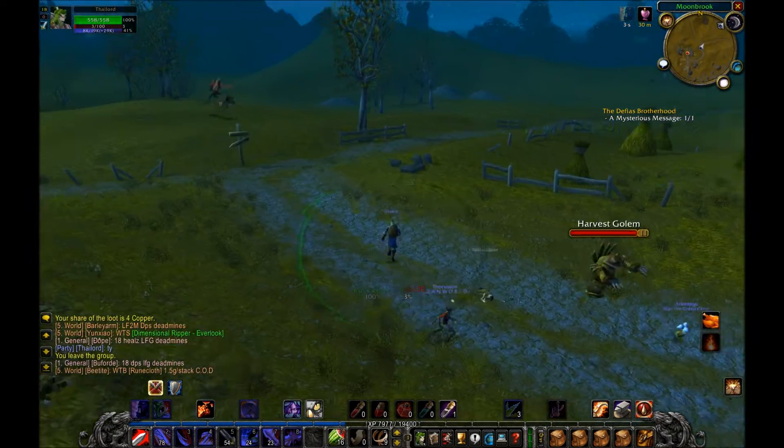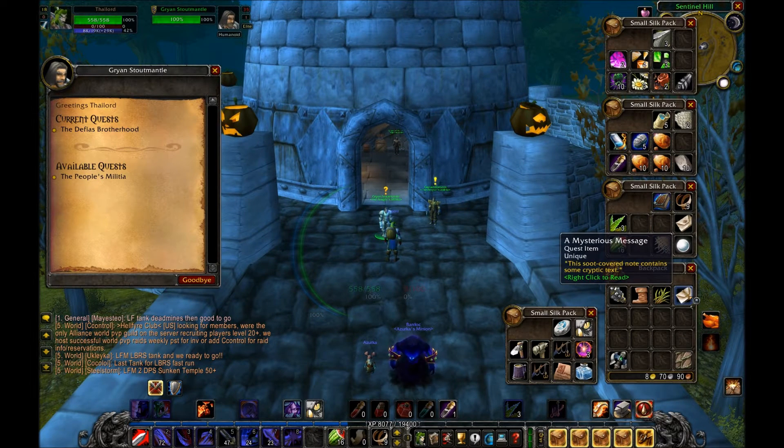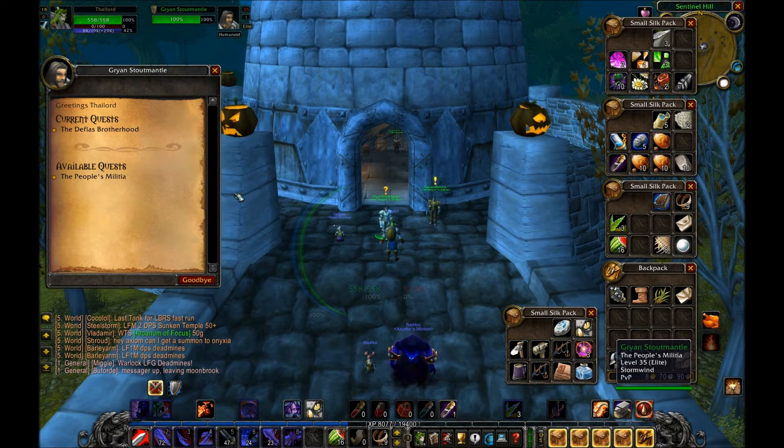We are here back in Sentinel Hill. Let's go ahead and talk to Stoutmantle one last time. We can read this Mysterious Message: 'Black Nails — the sea awaits us. We need your supplies from the north — strip everything, every railroad pike, every water bucket. We need metal. Shipment is due from Booty Bay but is long overdue. Come through for me, Black Nails — send your supplies directly to the barn this time. No time to squander. — Van Cleef.'